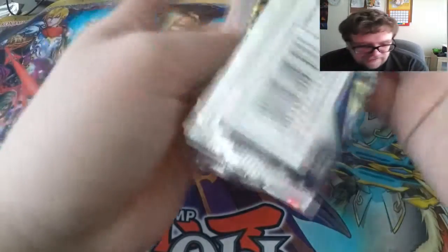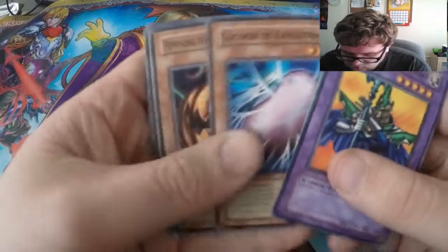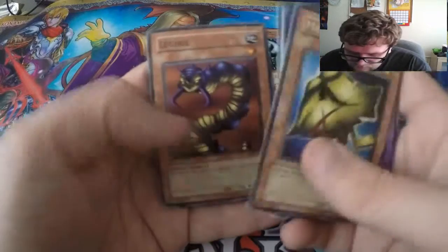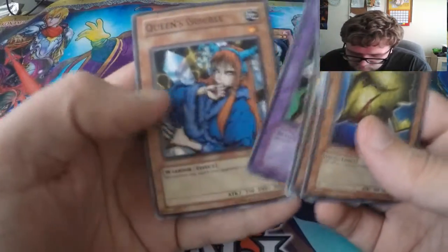You never know on these older packs if you're going to get a foil. Guilty of the Knight, Cocoon of Revolution — that's not bad — Pumpkin the King of Ghosts, Bottom Dweller, Musk of Darkness — Rare. Also Armored Lizard, Rabid Horseman — that's a nice one — and Queen's Double.